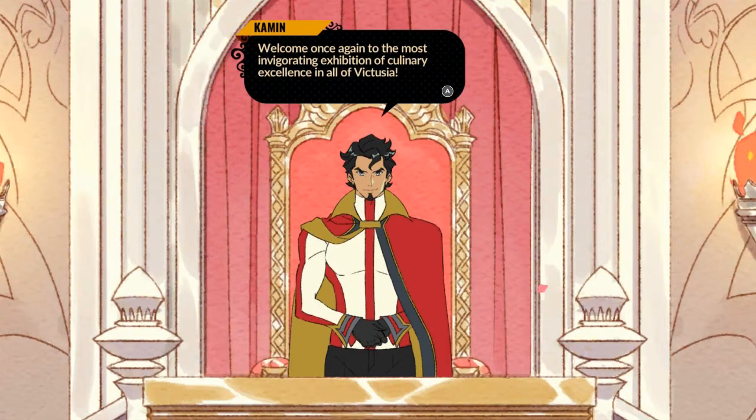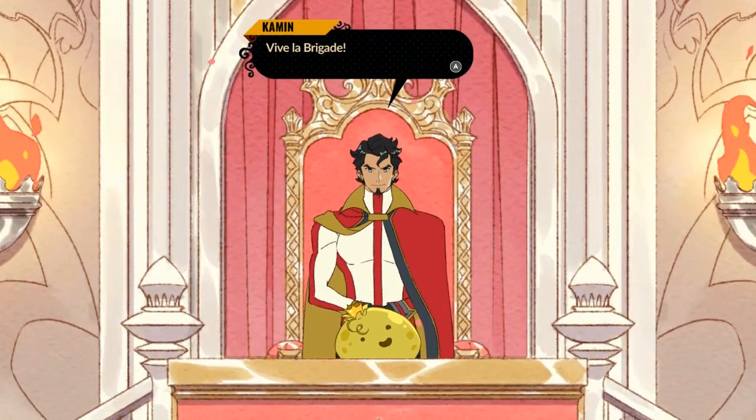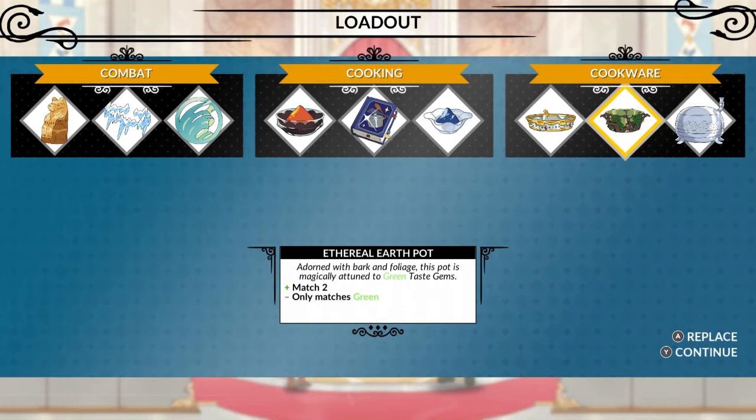Welcome once again to the most invigorating exhibition of culinary excellence in all of Victuja! We need to make two meals: one for an earth and water judge, and the other for an earth judge. The featured ingredient is King Bean. We're fighting Caesar! The book says serve a dish processed with three different types of cookware. I'll switch the purifying oven for Death Real Earth Pop - both judges like earth.